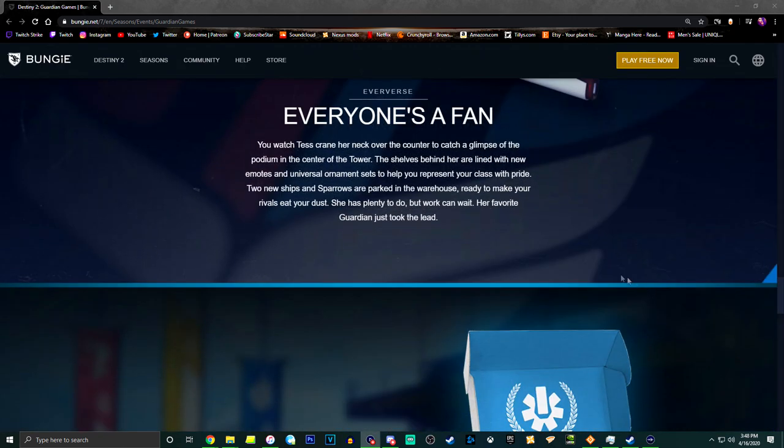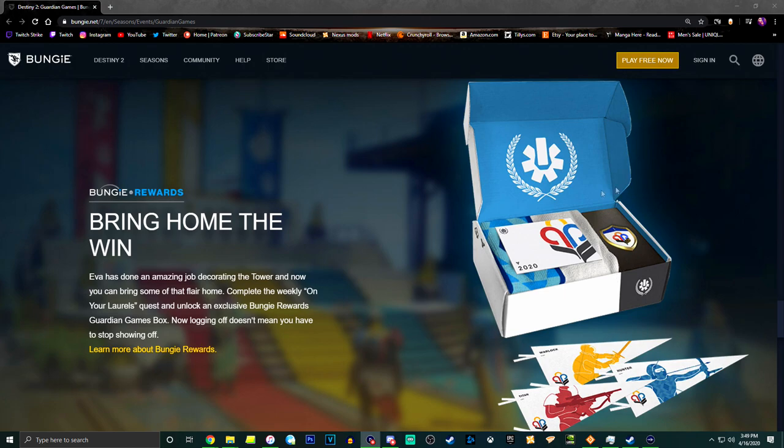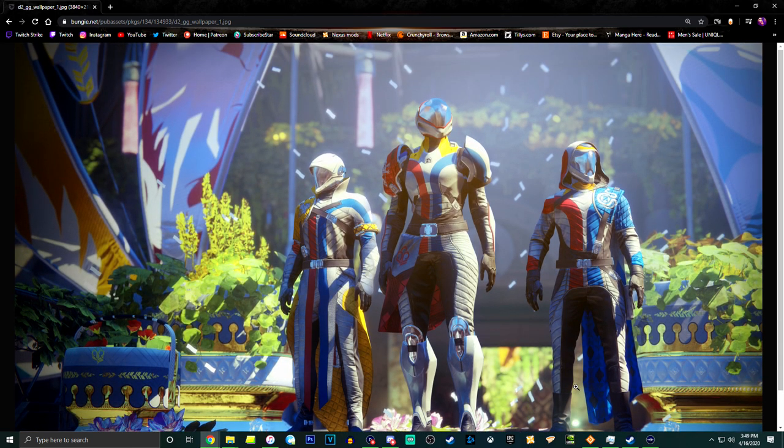There's also a ship from Eververse — 'Bring Home the Win' — which looks like one of the Eververse rewards. So you pay money for that. Let's look at the armor real quick. I like these — they've got cool boots, that stuff looks fire. Titans have pretty cool boots too, and the hunters have dingy boots but whatever. This looks fine — I don't have an issue with it. But again, if it doesn't change color and it's from Eververse, that's just not worth paying money for armor that's color-blocked.